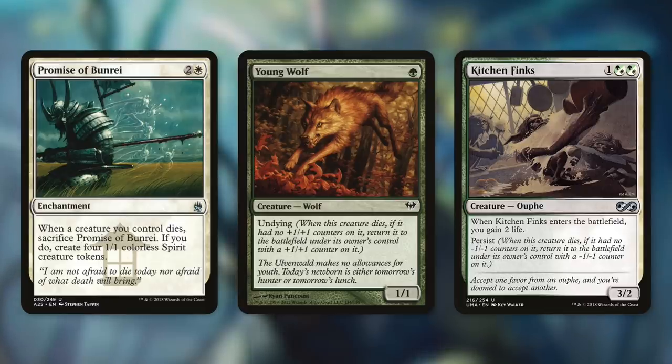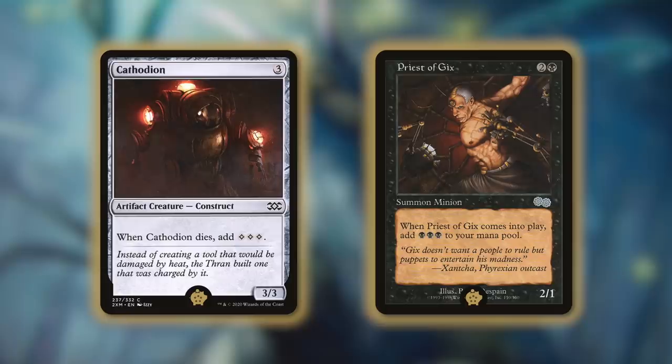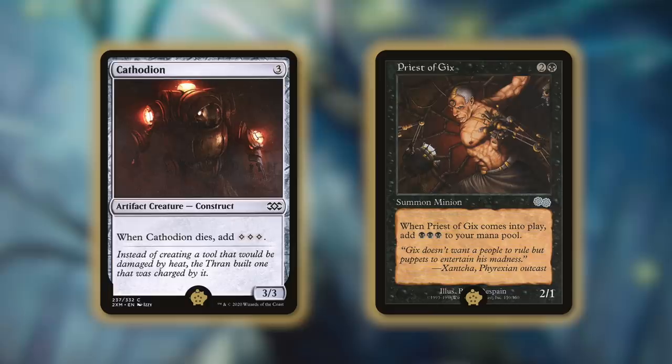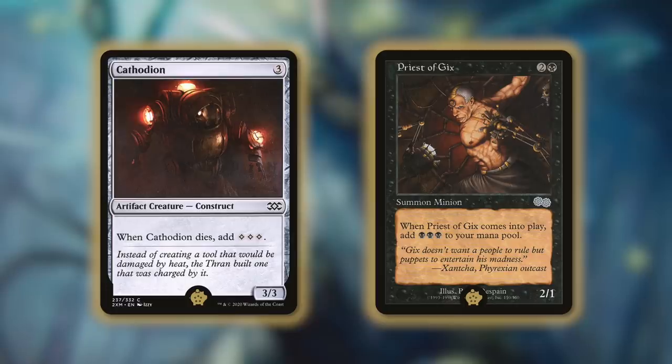Cards like these can go infinite if we're set up correctly, which leads us to the Golden Pigs of this deck. Usually there's only one Golden Pig, but in this case there's two — and you'll see why. The Golden Pigs of this deck are Cththonian and Priest of Gix. Cththonian is a 3/3 construct for three, and when it dies, we add three colorless mana. Priest of Gix is an older card — it's a 2/1 Phyrexian human cleric, and when it enters the battlefield, add three black mana. For this deck's purposes, each of these cards essentially does the exact same thing, and that's why they're both the Golden Pig — because they're both incredibly powerful. They each give us three free mana that we can utilize to activate Tyum. So if we're set up correctly, we can essentially go infinite with them. All we need is a free sacrifice outlet and ways to make counters to fuel Tyum's ability, and we've got plenty of ways to do that — with Persist creatures and Undying creatures, etc.